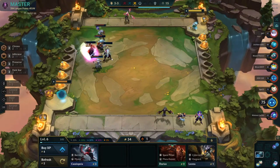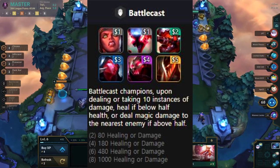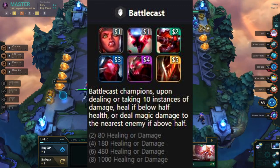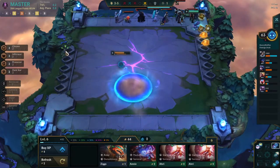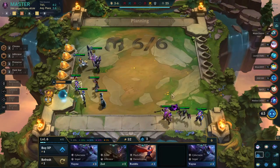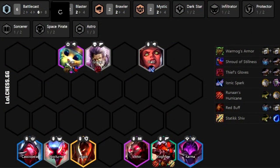Next up we have the Battlecast spatula — spatula plus a rod. The Battlecast trait has champions deal or take 10 instances of damage to heal if below half health, or deal magic damage to the nearest enemy if above half health, with the amount scaling based on how many Battlecasts you have. It's a great bonus, but you really build Battlecast spatula to reach the next Battlecast threshold — six or eight. The unit you put it on doesn't matter as much, since the main beneficiary of those Battlecast procs is Kog'Maw.